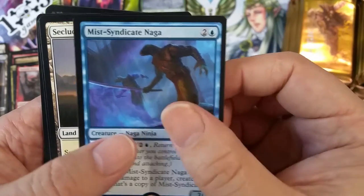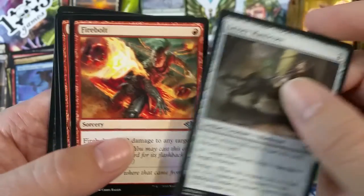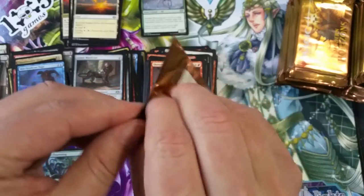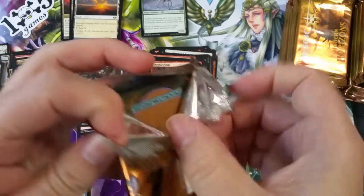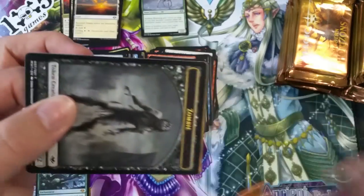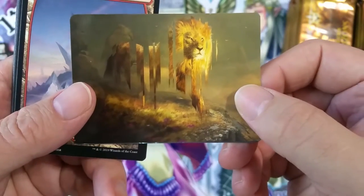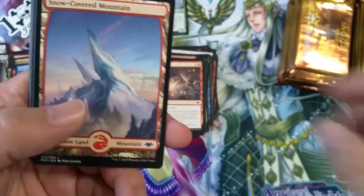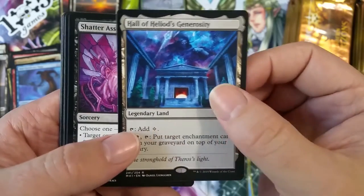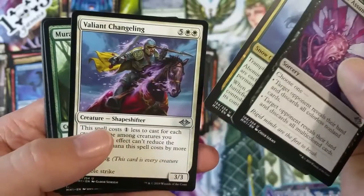Snow-covered forest. Mist Syndicate Naga for our rare. Secluded Steppe — I can't remember if I put that aside or not. Lesser Manticore and another Firebolt. So in terms of what I built for Brick World — I built two builds of consequence for you guys. The rest of the builds were for the other folks I display with. Snow-covered mountain. Hall of Heliod's Generosity — this is one of the lesser lands, not worth much, but still a land.